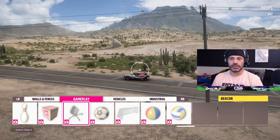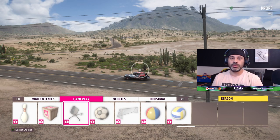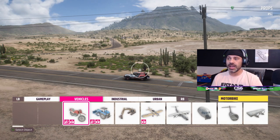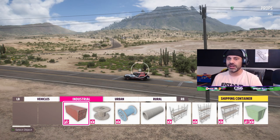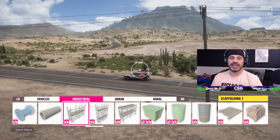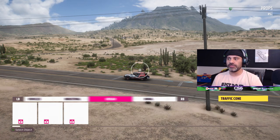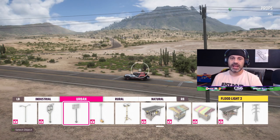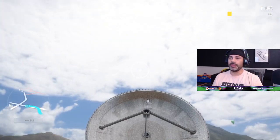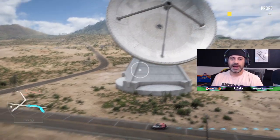After walls and fences it goes into gameplay items - every single different type of item in Forza Horizon 5 you may see lying around the map: soccer balls, beach balls, volleyballs, everything you can imagine. We even have the return of the treasure chest. Different vehicles in the game are there too - dirt bikes, airplanes, tractors, everything you can imagine. There's a plethora of different industrial items as well. Urban items are everything you'll find in the cities - park benches, trash cans, lights, fruit stands, everything, and even the gigantic telescope.